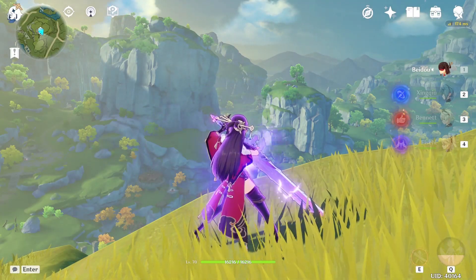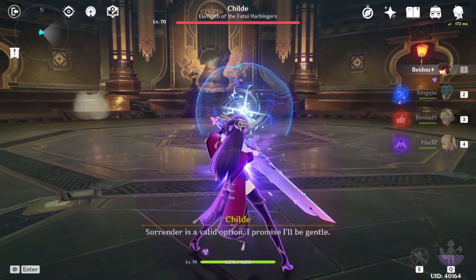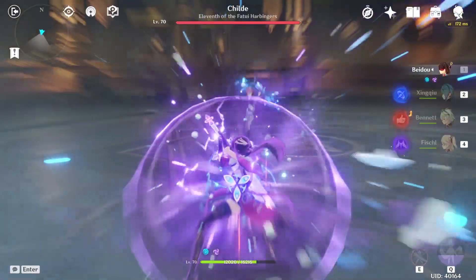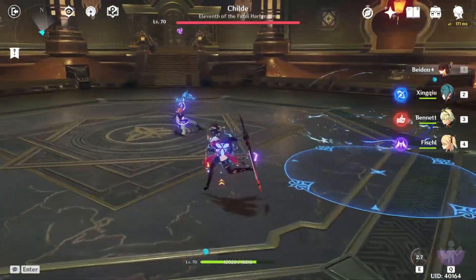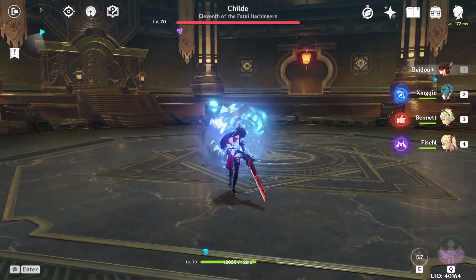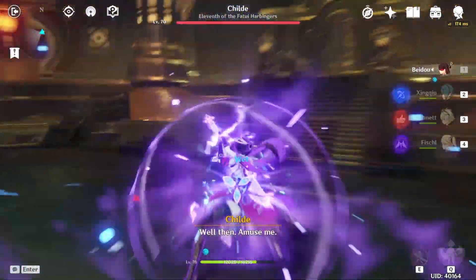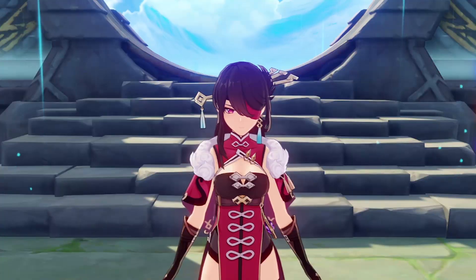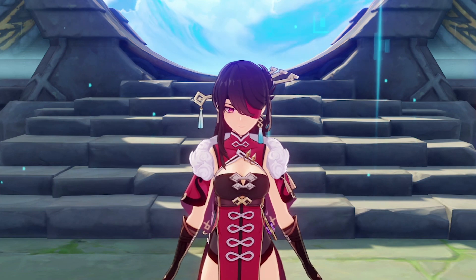Number 1, the stance automatically releases after 4 seconds, regardless of other requirements. Number 2, once Beidou has exceeded the amount of damage she can absorb, the skill will automatically release as well. And number 3, Beidou can choose to release her skill at any given time, and if you actually time this properly with her palette bonus, you can increase the range and deal extra damage with this skill. Skill mastery is very important for Beidou's elemental skill. Also keep in mind that Beidou's skill is omnidirectional, so it doesn't matter which direction you're facing — it will always do full counter. Along with the 3 previously mentioned conditions, Beidou's elemental skill is both versatile and extremely powerful.